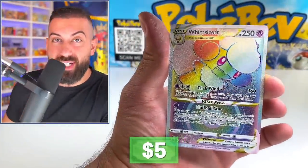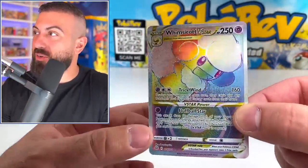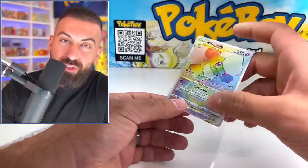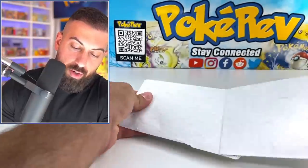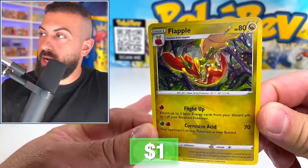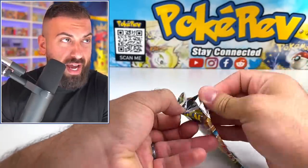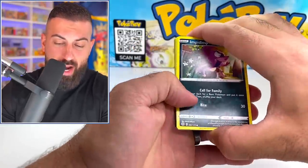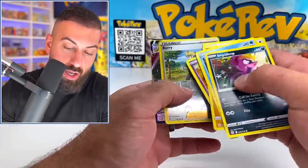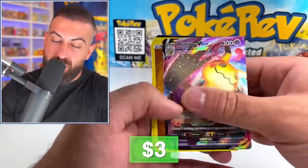Oh, actually pulled the good first pack — Whimsicott V-Star rainbow! Not gonna lie, I kind of wish that was a Charizard, but we'll be alright. The next pack looks like we just have a different promo card — we got a Flapple right there. Charizard artwork on our next booster pack! And we are getting hits — Mimikyu V-Max, nice!